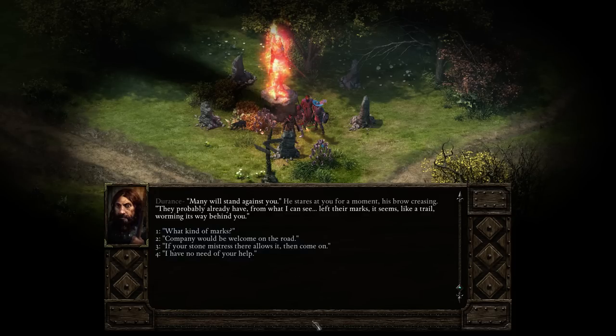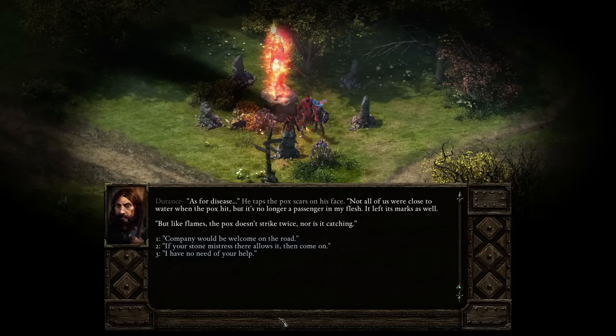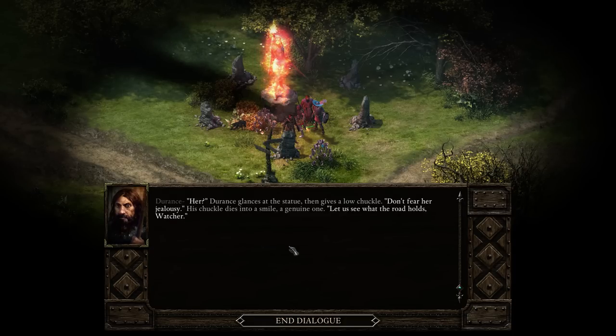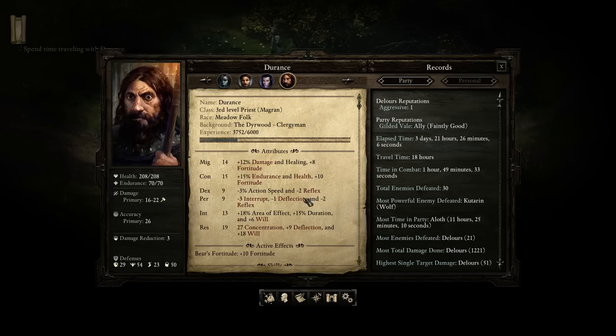'I'm worried this guy's a druid — we already have a druid in the party.' 'Many will stand against you. They probably already have, from what I can see. Left their marks, it seems. Like a trail worming its way behind you.' 'What kind of marks? Disease? Spirit wind?' 'Both could have touched you, yet here you stand. As for disease, not all of us were close to water when the pox hit. But it's no longer a passenger in my flesh. It left its marks as well. But like flames, the pox doesn't strike twice. Nor is it catching. If your stone mistress there allows it, then come on.' I'm going to say it — you're a priest! Okay, a crazy priest. We can use a crazy priest.